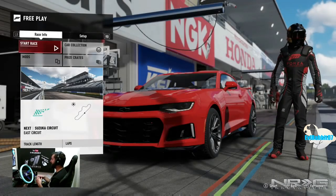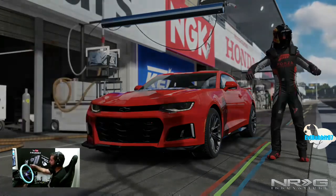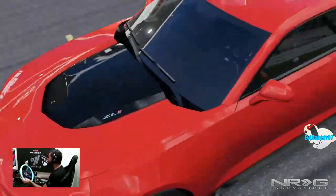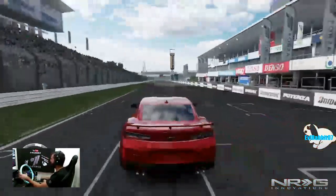We're gonna go with Suzuka Short because it's got a nice high-speed entry, some nice flowy transitional turns, and a little bit of an elevation change. We are going to rent our first car — the 2017 ZL1 Camaro. We're gonna give this a shot first.